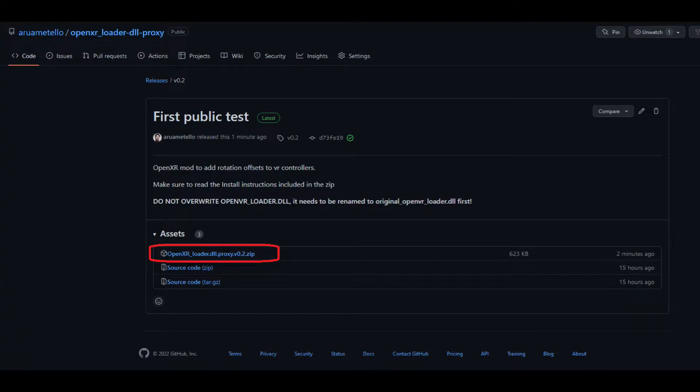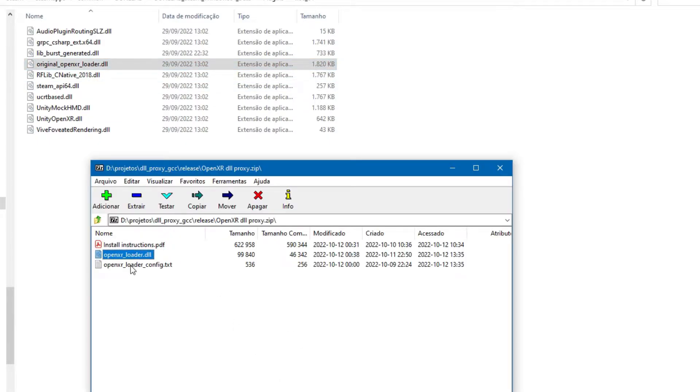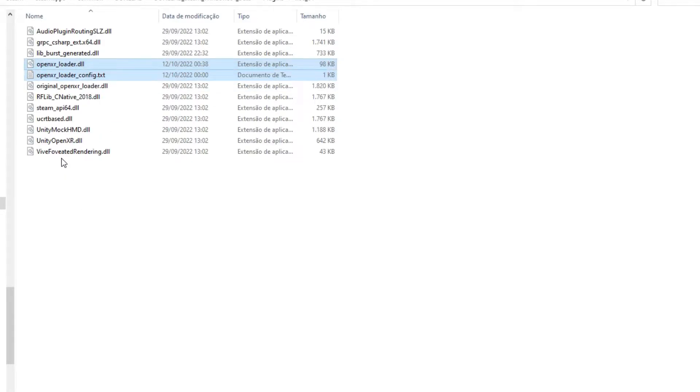The download link is located in the video description. Make sure you follow the bundled instructions because you should not overwrite the original OpenXR Loader DLL in the folder — you need to rename it first.